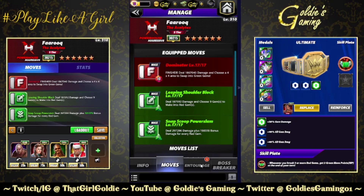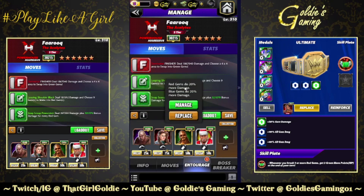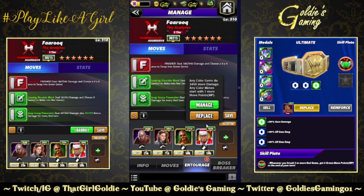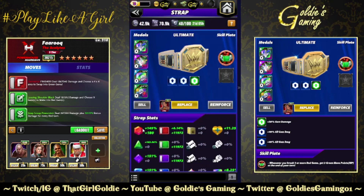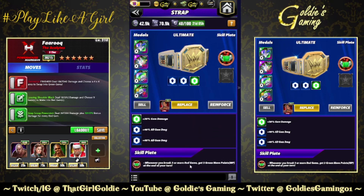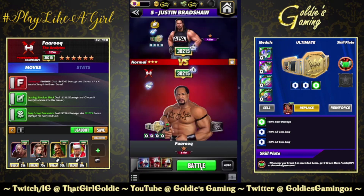For this gem damage build, Steel for green MP, Piper Niven for 40% to the red gems and plus two red MP, Snoop for 20% to the red gems — the 20% is way more valuable than a flat 12,000 given the high base. Using Santa Hogan for the extra MP on the green moves and plus one. Full Fury belt for 145% to our red gems. Santa's Muscles skill plate: whenever you break three or more red gems, get three green move points at the end of your turn. There may be scenarios where you hit the bonus damage move twice.